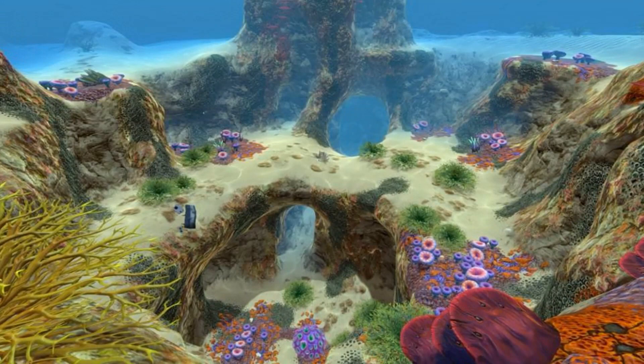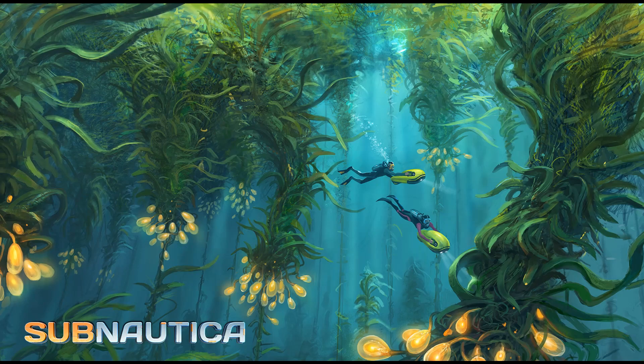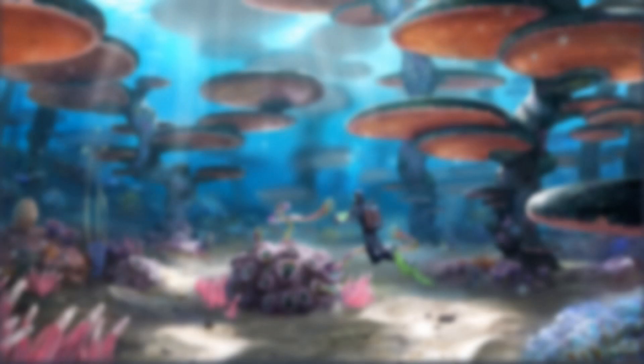Next, the kelp forest. There are stalkers located in this biome, but there are also good materials and fragments, so it should be explored. Try to get a seaglide and you won't have to worry about the stalkers. Next, the grassy plateau — it has valuable fragments and materials, so it must be explored. Try to use a seaglide so you can outrun the sand sharks. The mushroom forest has no hostile fauna but has plenty of good materials and fragments. I highly suggest you explore its biomes, but be careful — they are located near dangerous biomes, so be sure not to stray outside its boundaries.